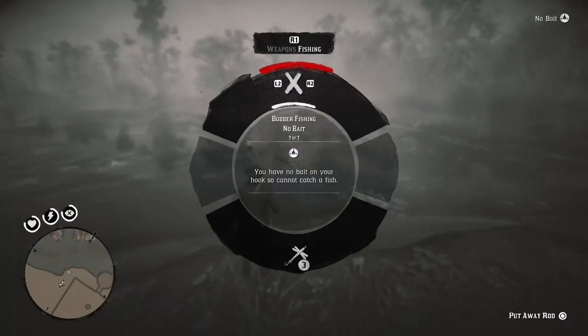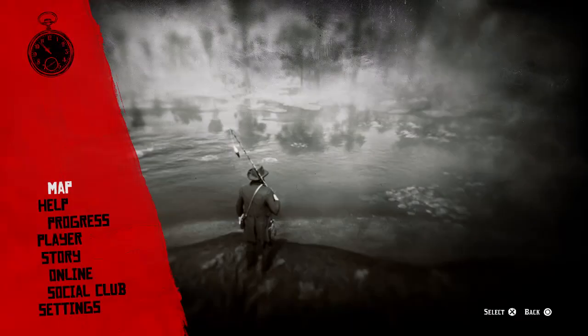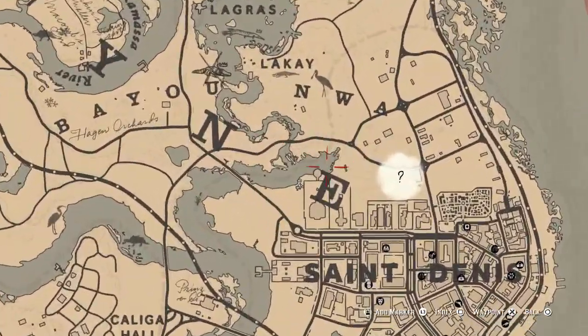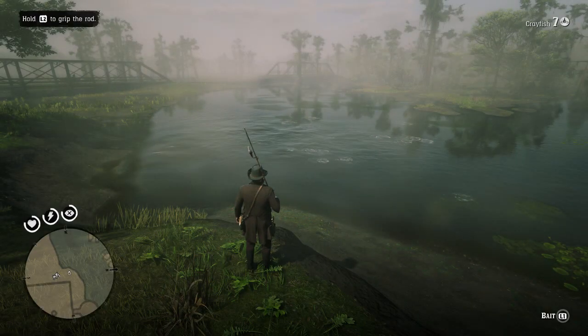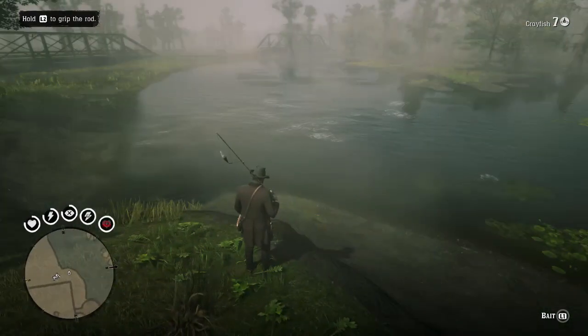The first thing you want to do is fish. I'll show you where I'm fishing in case you want to use the exact same spot. I'm just by St. Dennis in the swampy area. I've come here because this was the closest river to me, and I really like how it looks with all the disturbances in the water — it looks like a place that may have a lot of fish.